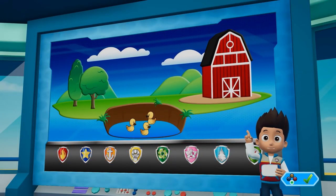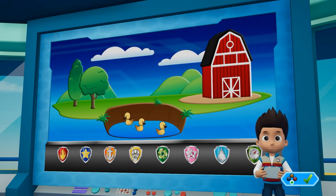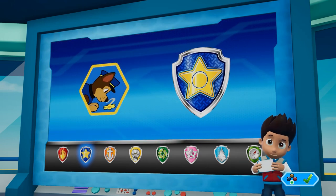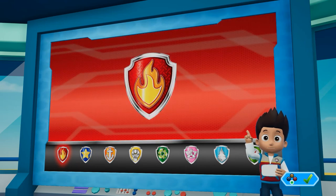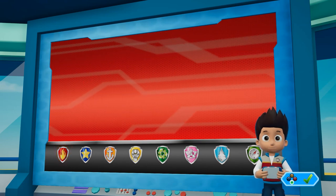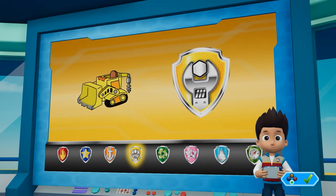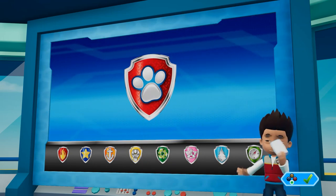PAW Patrol! Farmer Yumi has reported that some baby ducks have fallen into a hole out at the farm. We have to help them. We need to go through the corn maze to reach the baby ducks. Chase can use his super sniffer to find his way through the corn maze. Then Marshall can use his water cannons to fill up the hole so the ducks can swim out. Skye is going to keep an eye out for the ducklings from the air, and Rubble needs to clear the rocks for the path so Marshall can reach the ducks. Alright PAW Patrol, let's save those baby ducks!